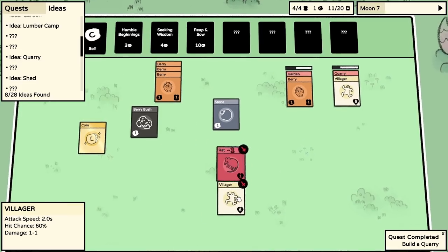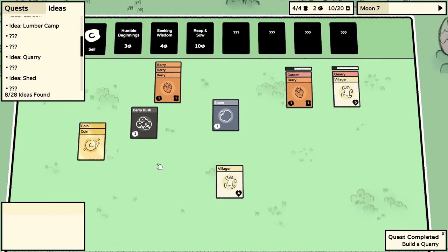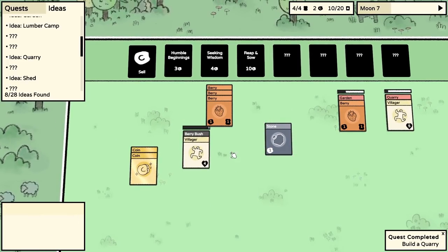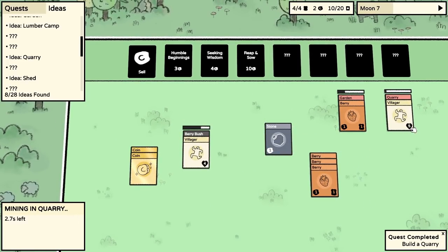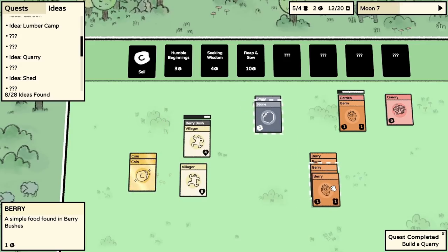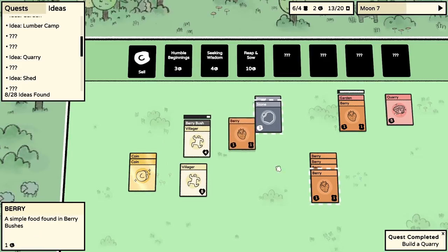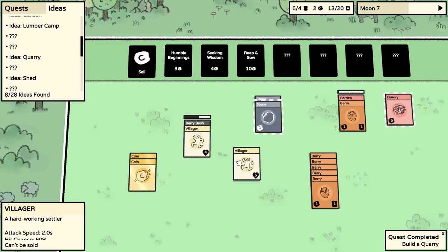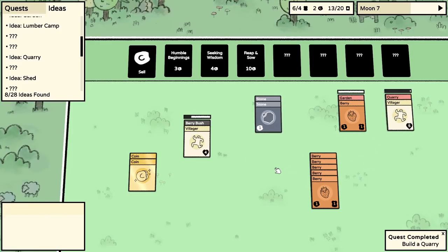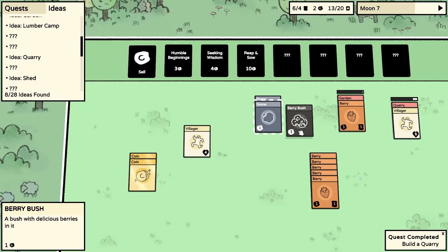Villager, go work on the berry bush - food is still important. This other villager is working on the quarry - we have an unlimited supply of stone now! We're gathering berries, which might help us acquire coins to go to the Reap and Sow pack. We're acquiring lots of food too. Garden, grow another berry bush. Another berry bush has popped out - wonderful! It's like a production line type thing.